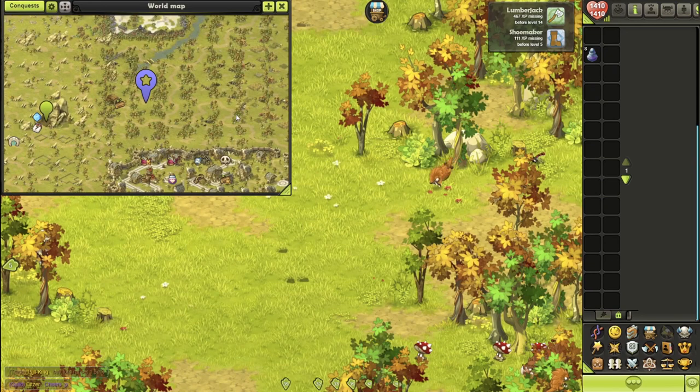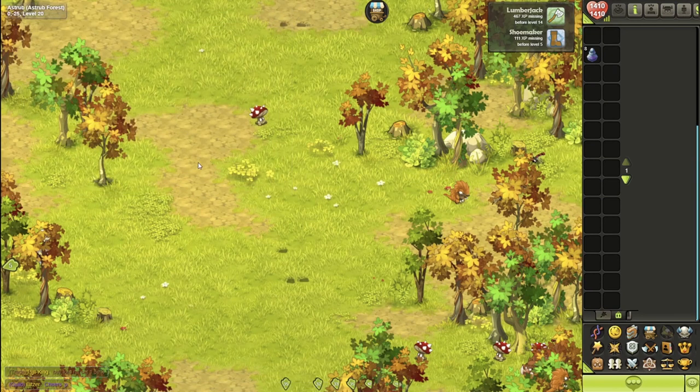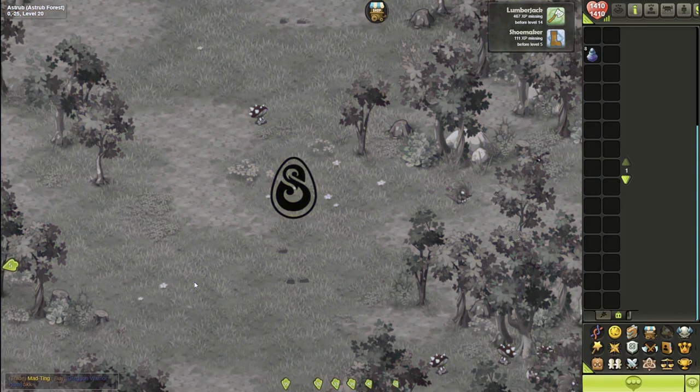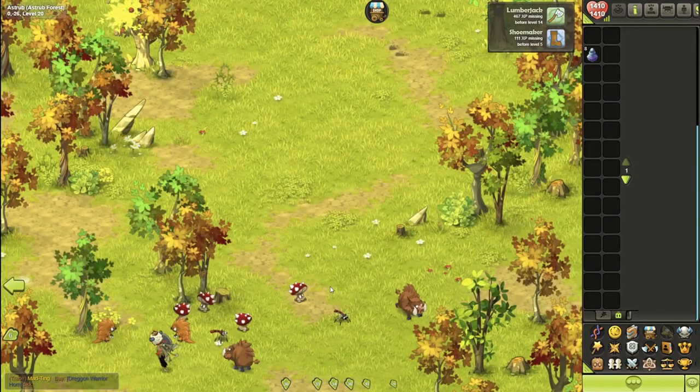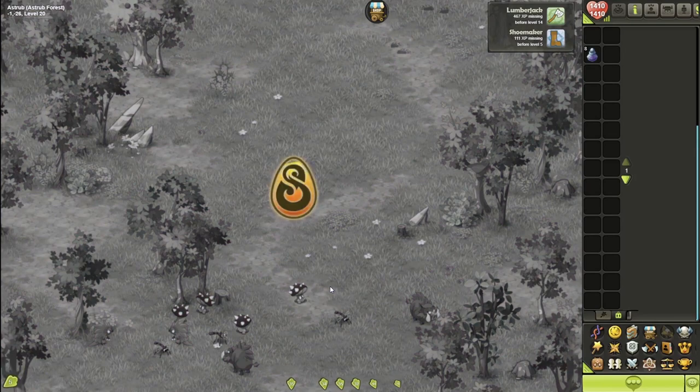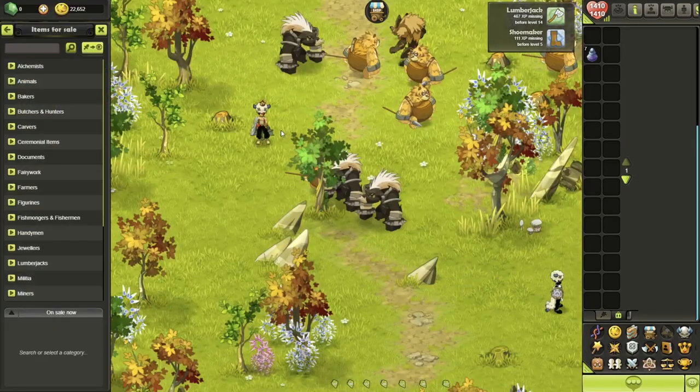As you can see, there's another lumberjack workshop right here, so there's going to be a lot of wood in this area. Also, if you get lucky, I believe there is a bounty in this area as well, but you just have to be on the lookout for it. That's pretty much it for this area.